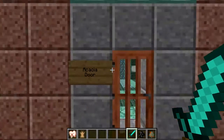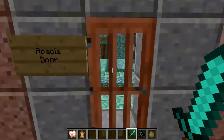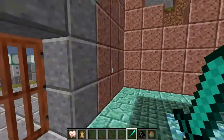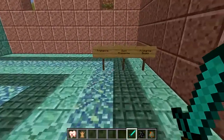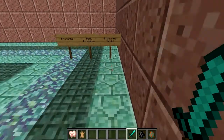But other than that, we also have this acacia door, which is super useful because you can see just straight through it. So you'd be able to see enemy mobs at a moment's notice, which I think is incredibly useful. Also it looks pretty cool. And then we also have these other blocks for the flooring, which are the prismarine, dark prismarine, and prismarine bricks.